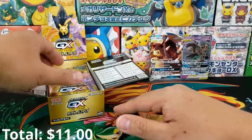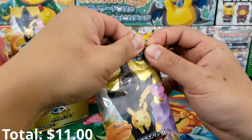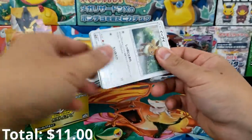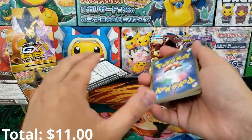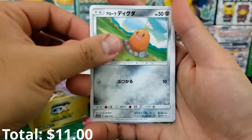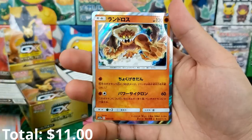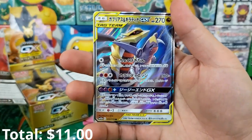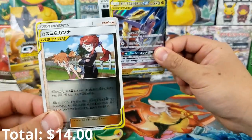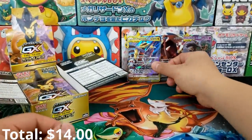Inside every single Tag Team GX booster box you get two guaranteed Secret Rares — one is a Secret Rare Energy and the other is an actual Secret Rare card, which could be a Full Art card, a Hyper Rare GX card, or the Gold Charizard and Reshiram. We got a Sad Eevee, Ditto, Mysterious Treasure, Holo Rare Victini, Holo Rare Thundurus, and another Tag Team GX card — Giratina and Garchomp — along with the Misty and Lorelei Tag Team card.